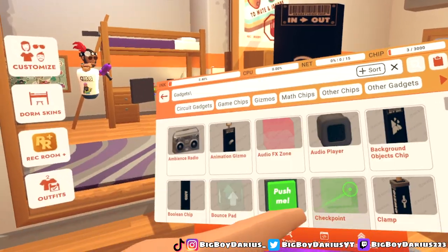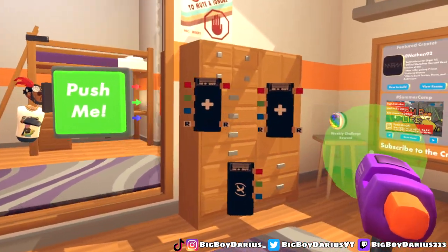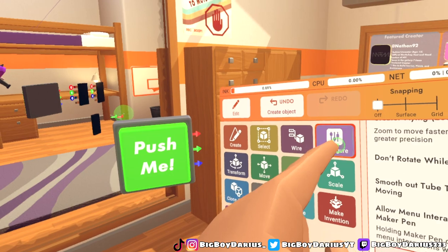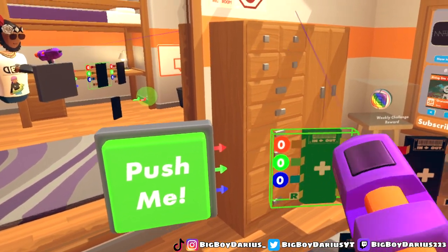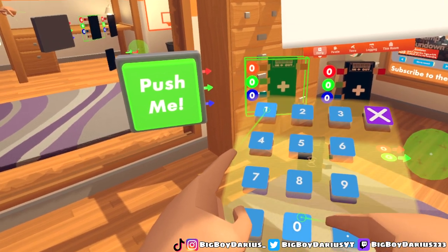Then you need an object respawner — look up 'object respawner' and spawn that right here. What you're gonna do is click configure on your maker pen, click the red thing, and it's going to say zero. You want to change that to one hundred thousand.